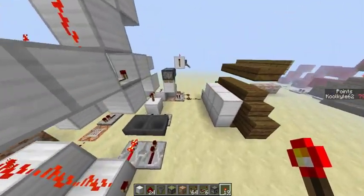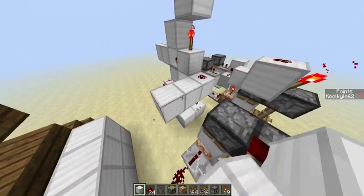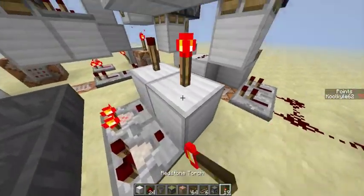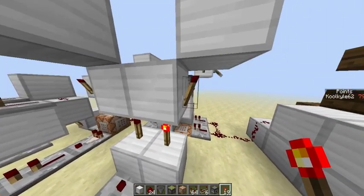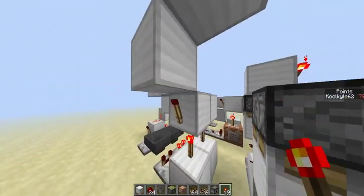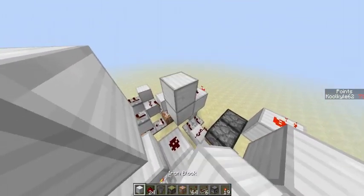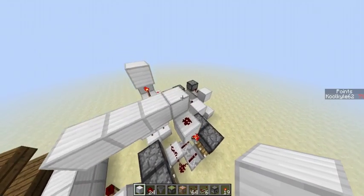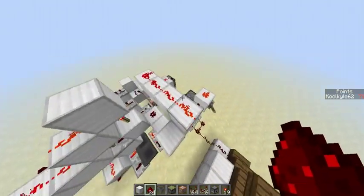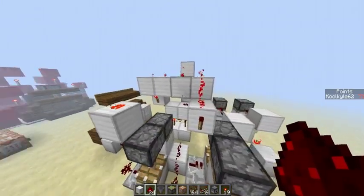From the comparator output, you want a block and then route that into a block here — this changes the output of that torch. Connect it up so it feeds back into the main circuit over here, and that should be working. Just giving you a better view of what that looks like.